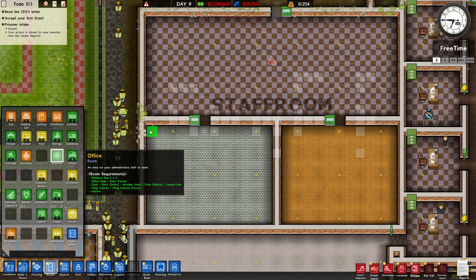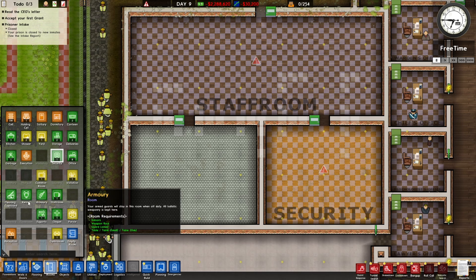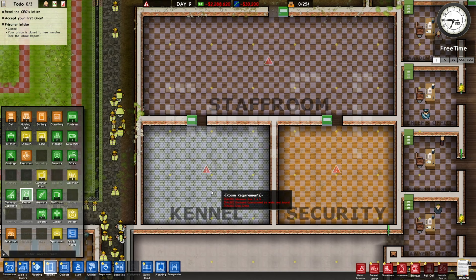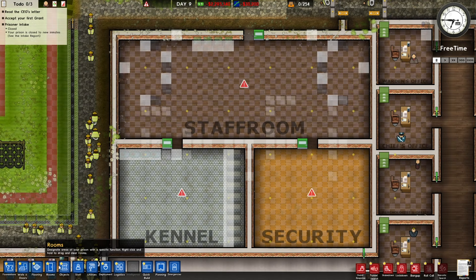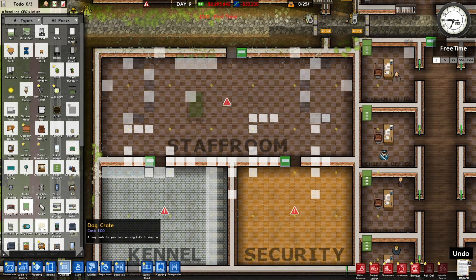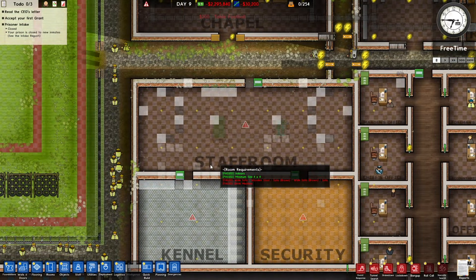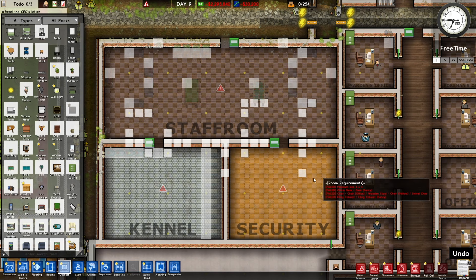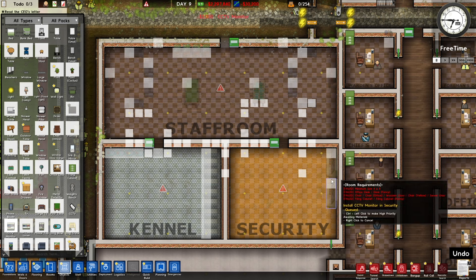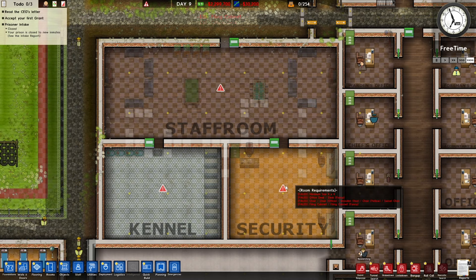We'll go to rooms — I want security here. Actually, cancel that — I want security on the right and kennels on the left. The staff room is going to need a wide sofa and a drink machine — we could do that. We should probably give them a pool table or foosball table as well. It doesn't really make sense that the prisoners get access to pool tables and the staff don't. Security is a little bit different — it needs a chair, filing cabinet, and office desk, and I believe they might need TVs connected to the security system — CCTV monitor. I'll add a couple of those and put more in later.